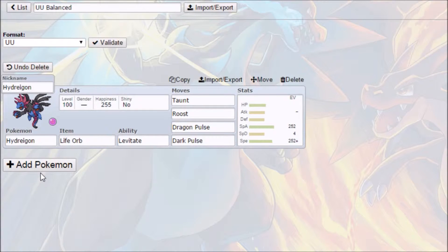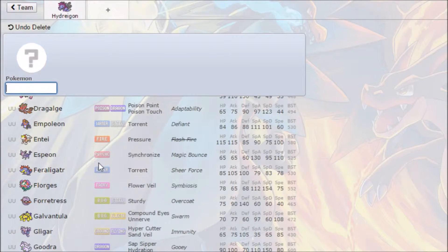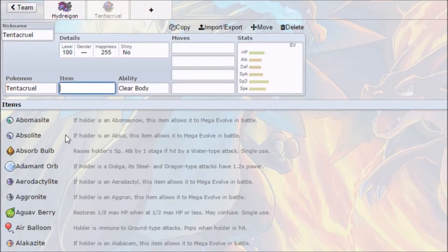A lot of those are covered by Tentacruel. Tentacruel is a Water/Poison type, so it resists Bug, Fairy, Fighting, and Ice. And Hydreigon is immune to Psychic and Ground, and resists Electric. They cover each other's weaknesses pretty damn well.